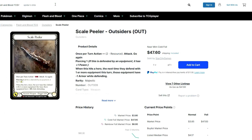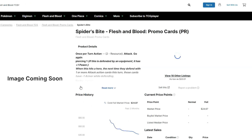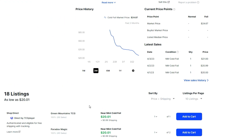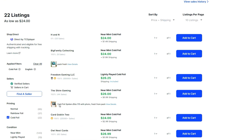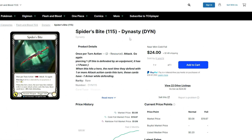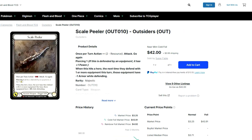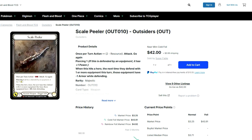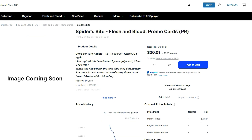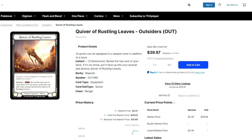Let me check the Spider Spike prices real quick — we've got the Dynasty version and a promo. The promo is down to about $21 and quickly jumps to around $27. The cold foil from the set is about $27–$28, and you could scoop one up for $25–$26. I actually just got my full set of eight cold foil daggers, but my OCD is killing me — the last one I got, Scale Peeler, is a Japanese printing while all my others are Belgian. Belgian prints are more glossy, Japanese are more matte, so if you have a Belgian Scale Peeler cold foil you want to swap for a Japanese one, let me know.